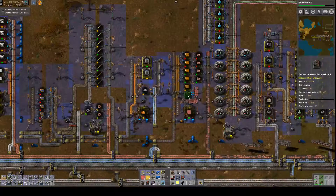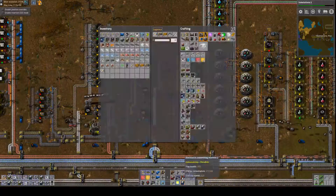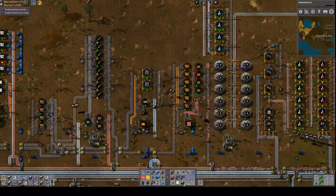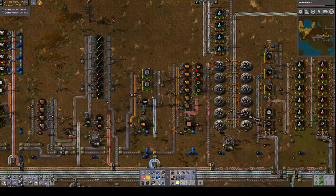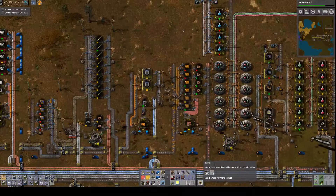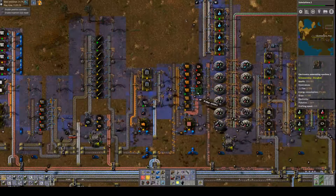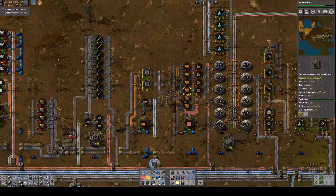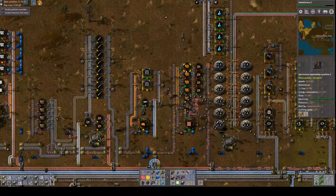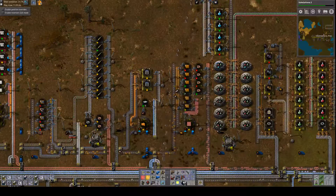We've got solder and electronic components, so it looks like the other circuits are really good. What's holding things up I can definitely improve by making some better assemblies. Let's do that — speed things up. I need to do the copper as well. Make sure everything's operating. Yeah, it looks like just the copper shortage is causing this to slow down.